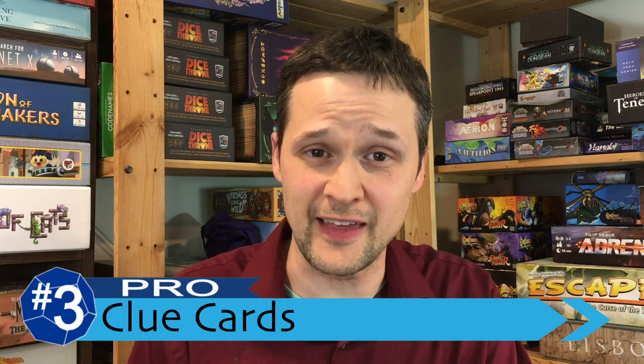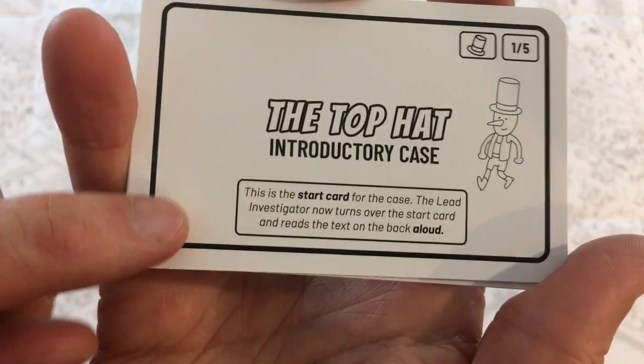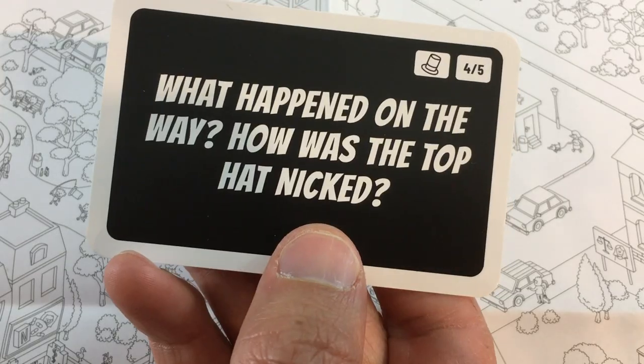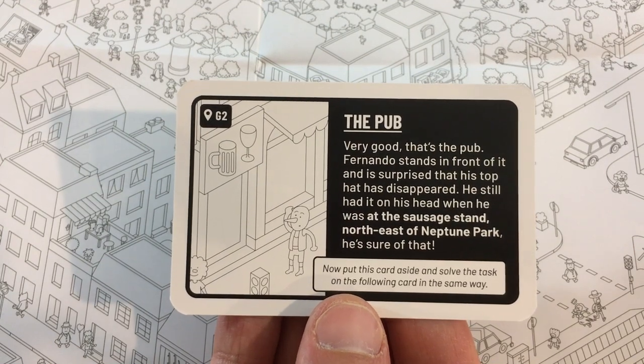Coming back to a full pro for my number three: the cards that lead you through the 16 cases. On first glance, they just tell you your objectives — find where this person is, find where they went, find who they killed. But the real genius of these cards is that you can play on advanced mode where you don't use any of them except the inciting incident card, and cases are definitely possible to solve that way. These cards become not only your objectives, but a very subtle clue system. You can look at the questions they ask, make sure you're going down the right path, and if you get stuck, glance at the next card. The cards almost become a hint system that holds your hand when you need it — it's a really slick design.